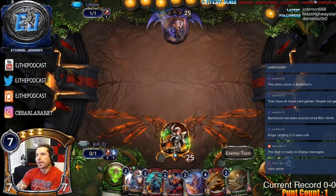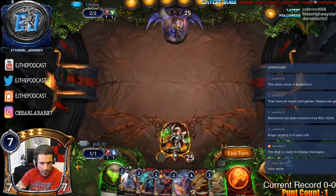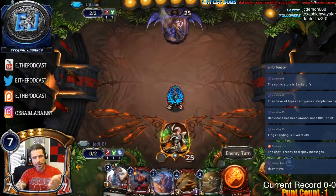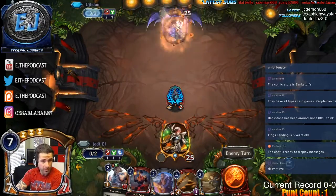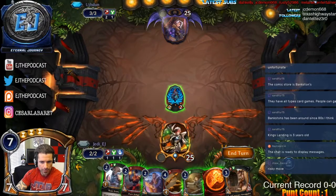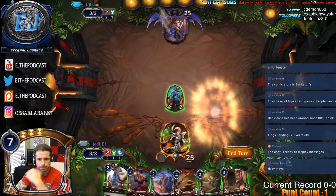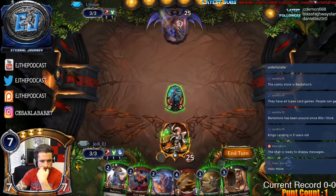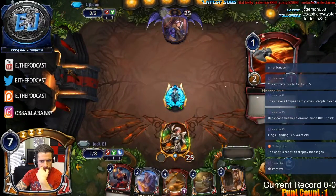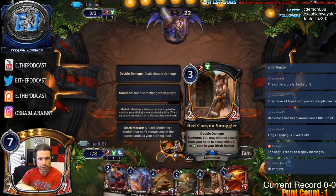I'll admit I tend to err on the side of being overly aggressive, and it used to cost me games. Then I'd start playing super conservative and lose games that way too. They have open power — holding off on the axe to put on the Smuggler later.